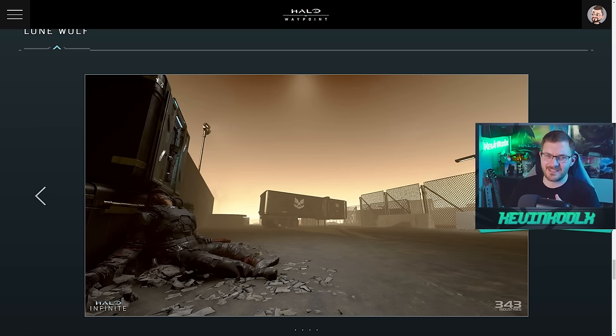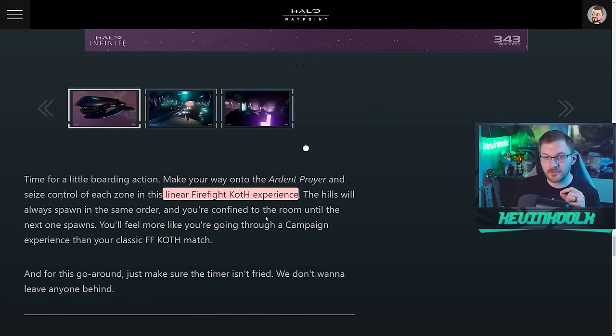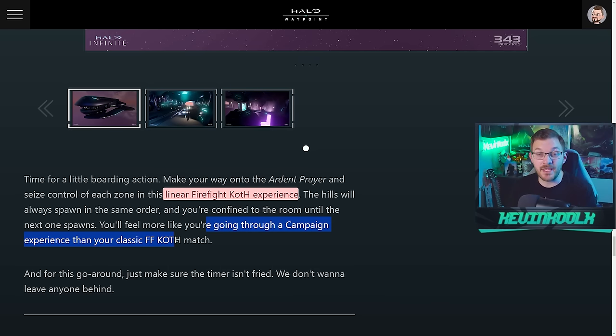Lone Wolf — that final mission, quintessentially firefight within the campaign — is put into this as well, which is really awesome to see. Now, while this is still going to be Firefight King of the Hill, there are some interesting things they've done to switch it up so it's not so bleh. Specifically on the map Ardent Pyre — if you scroll down and look a little bit more into it — it's a linear Firefight King of the Hill experience, meaning it's going to play out much more like a campaign mission where you're progressing through a level rather than staying in an open area fighting off wave after wave, which can get repetitive and pretty boring pretty fast. That changes up the gameplay experience so it's not just one note the entire time you're playing.